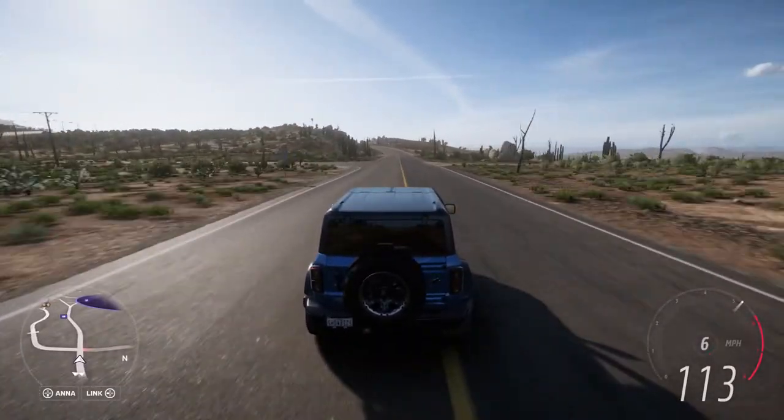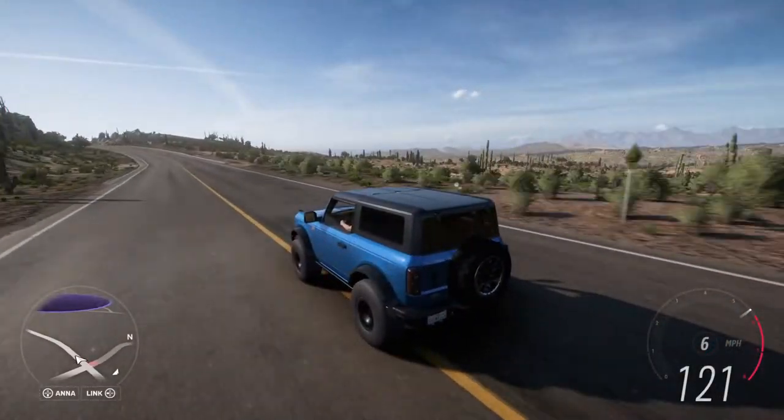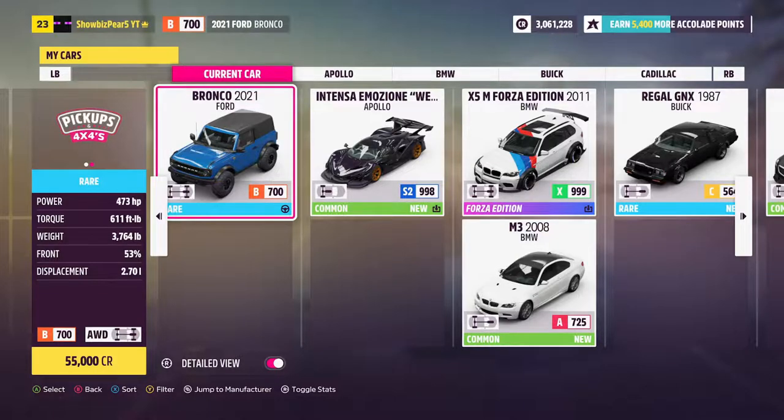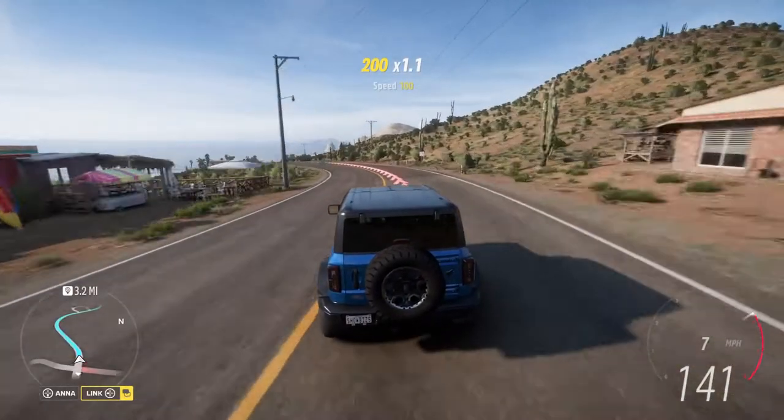Now, obviously, this is an off-road vehicle, so we're going to be doing some off-road races today. Some stats for you guys: this thing is B700 stock. It's all-wheel drive. The normal stats aren't good, except the off-road. It's got 473 horsepower, which is more than I thought. It weighs 3,700 pounds, which is obviously quite heavy, but this is a pretty big vehicle. Let's go do a race with this thing stock.